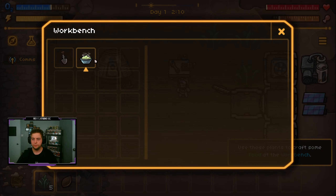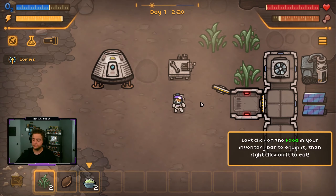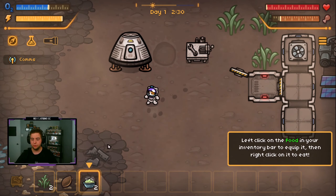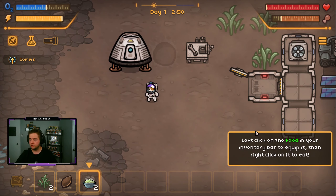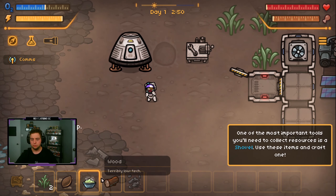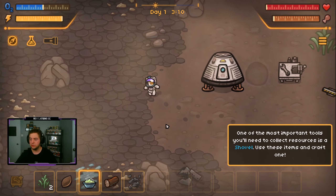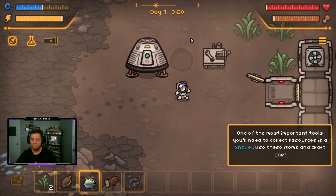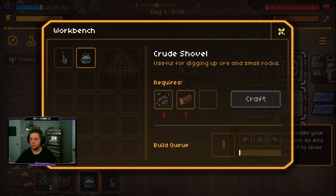I'm assuming this is our workbench. This by itself reminds me a lot of — man, I can't remember the name of the game for some reason. I literally have a whole couple episodes of it on my channel from a little further back. So left-click the food in your inventory bar to equip it, then right-click to eat it. I think we're good on food. One of the most important tools you'll need to collect resources is a shovel. Use these items to craft one — so I'm assuming scrap metal and wood equals shovel. And we got it done.